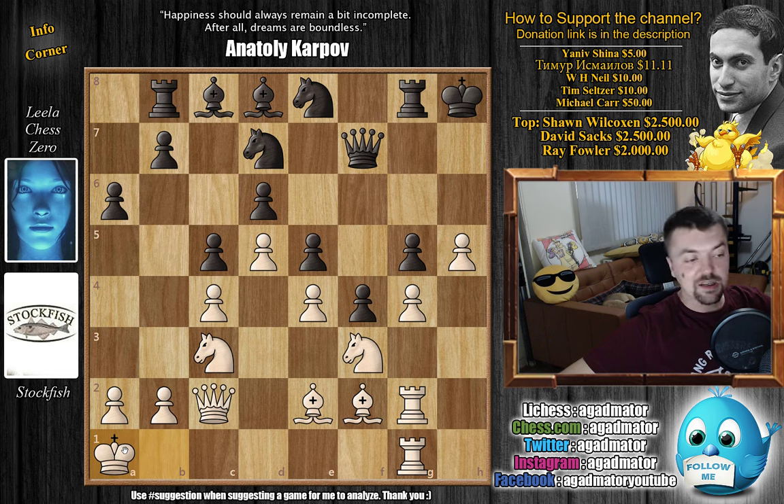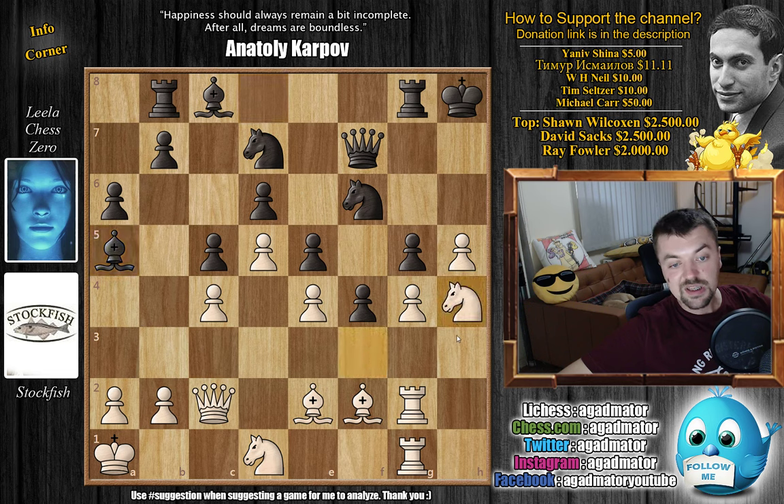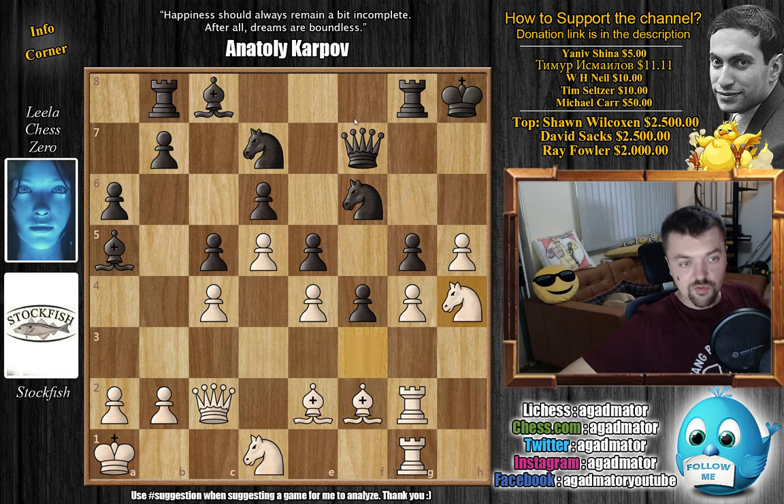We have king to h8 by Leela, king to b1 by Stockfish, and now rook to b8 preparing b5 as planned, and now king to a1. Stockfish decides it's much safer for the king to be on a1. With knight e to f6 here, bringing the knight into the game, and now knight to d1. With bishop to a5 as planned, grabbing hold of this very important diagonal, and now comes knight to h4 — this was Stockfish's idea.